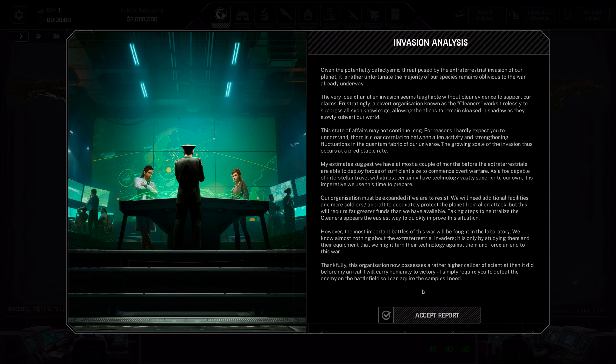This state of affairs may not continue long. For reasons I hardly expect you to understand, there is a clear correlation between alien activity and strengthening fluctuations in the quantum fabric of our universe. The growing scale of the invasion occurs at a predictable rate. My estimates suggest we have at most a couple of months before the extraterrestrials are able to deploy forces of sufficient size to commence overt warfare. As a foe capable of interstellar travel with technology vastly superior to our own, it is imperative we use this time to prepare. Our organization must be expanded — we will need additional facilities, more soldiers, and aircraft. But this will require far greater funds than we have available. Taking steps to neutralize the Cleaners appears the easiest way to quickly improve the situation.